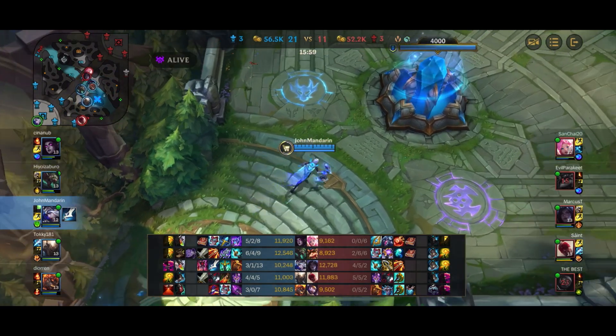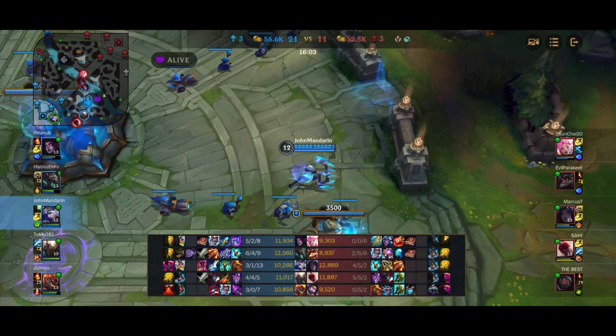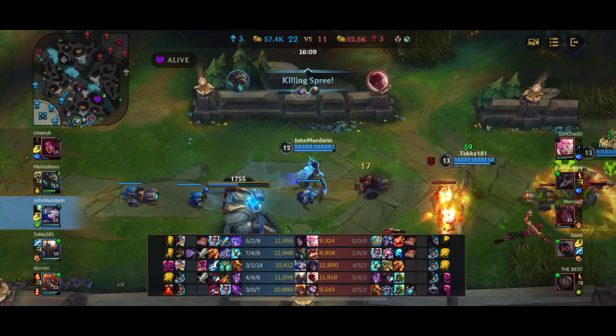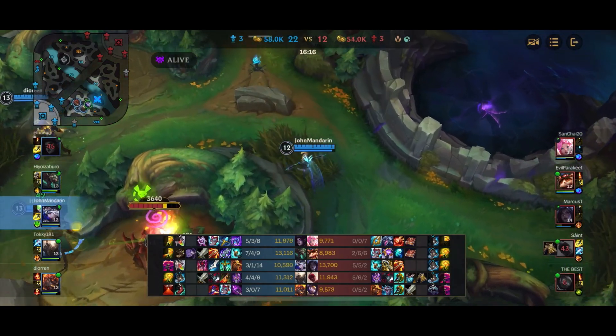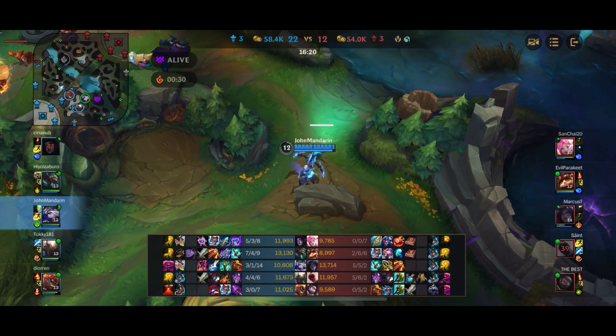Not much we can do to them when they're both under tower, so I'm just going to back and pick up the Manamune. Manamune is never really going to be fully evolved when you first get it. Here I spot Lee Sin overextended, so I hit the ult to stun him and my team is able to get the pick onto Lee Sin.